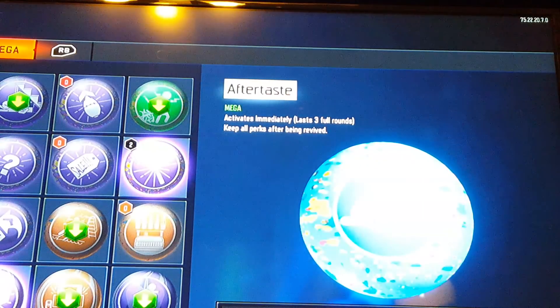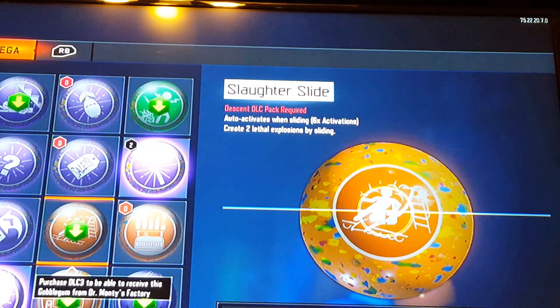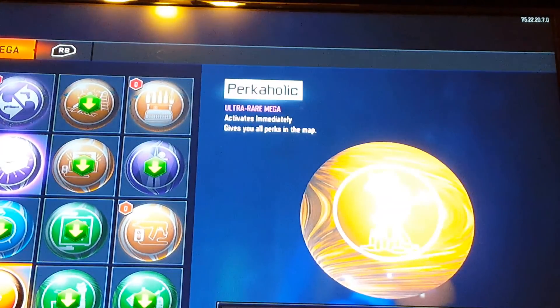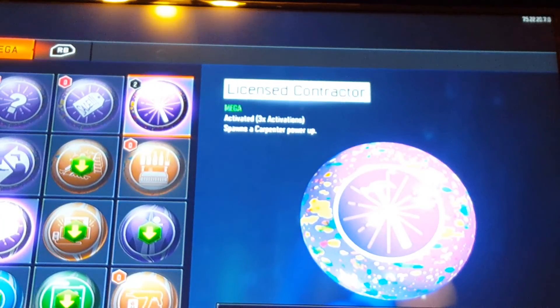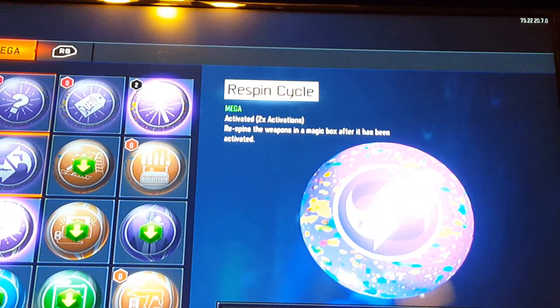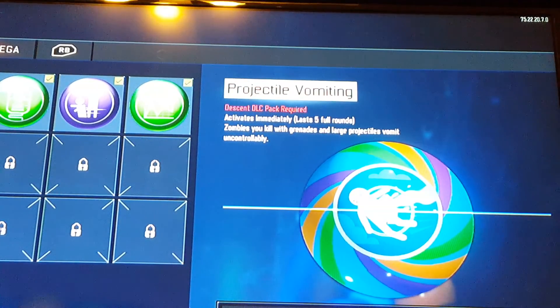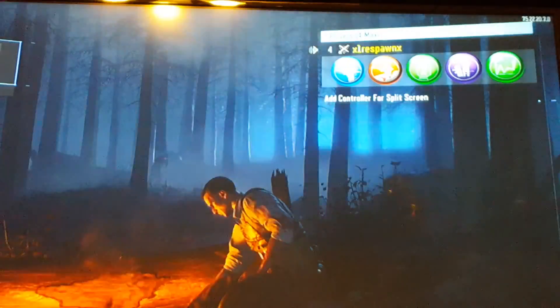So we go to gobble gum, come over here — it should be under mega, I think it's on aftertaste. I got pop shocks. Yeah, I got a prickaholic, I got two killjoys, and two licensed contractors, and I think that's it. There's a project that activates immediately, lasts five to four rounds — zombies you kill with grenades. I have this DLC pack so yeah, those are the gobble gums I got.